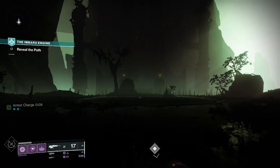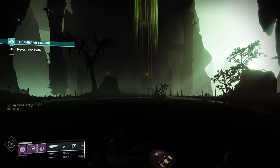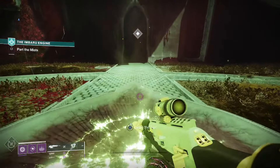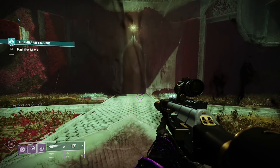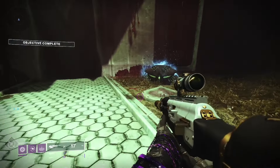Before we get into the navigation test, let's do a quick recap on both the cunning test and the strength test. Upon starting the first test, you will have two chests in front of you with two symbols — symbols I call jellyfish and spider.